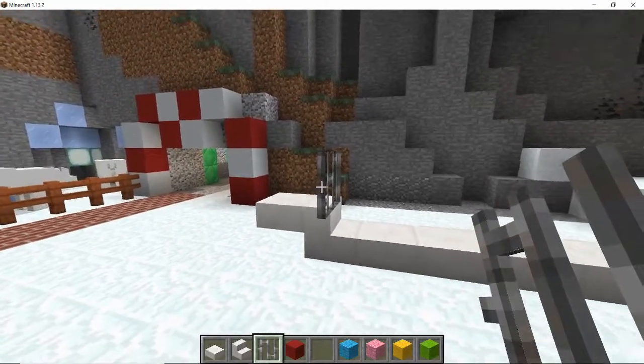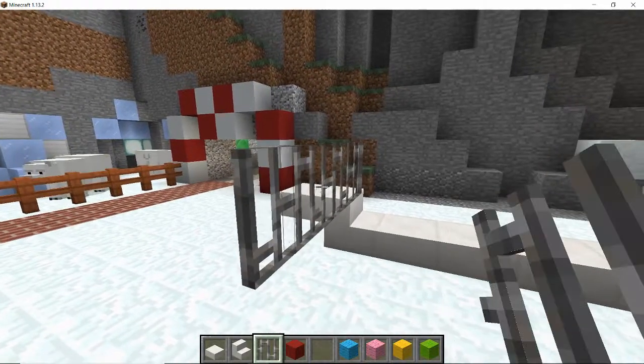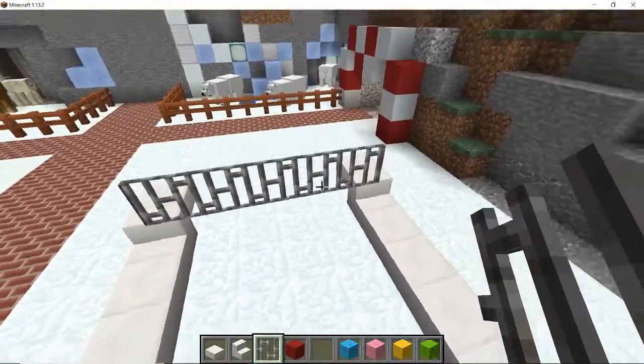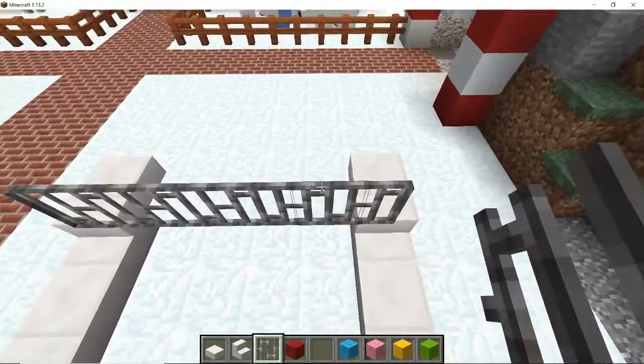Now across the front where we've got this upright, I want to go across with iron bars — go across the front with the iron bars right above where the stair slab is — like so, so that we've got a grill at the front of the sleigh.